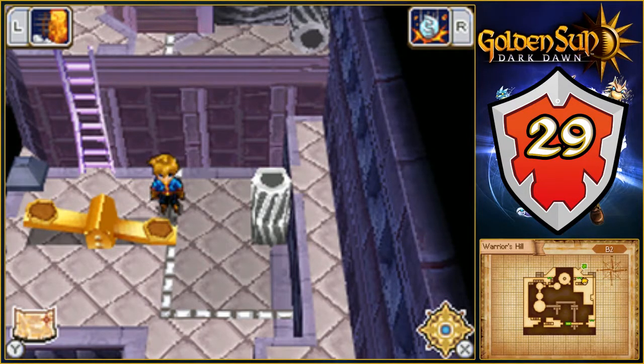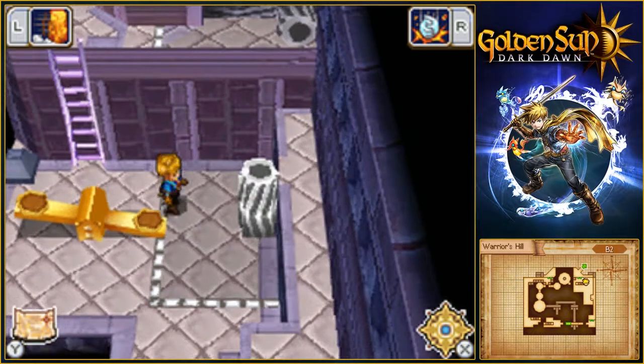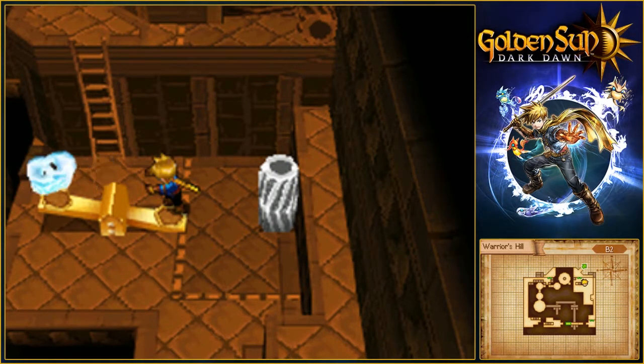Welcome back to Golden Sun Dark Dawn, where we continue on with the puzzles of Warrior's Hill, with one thing already risen from the ground. This structure will be awoken as soon as we do a little bit of crushing action. Spring!